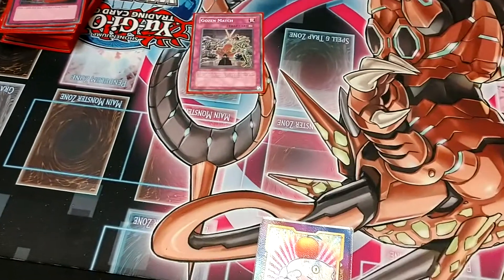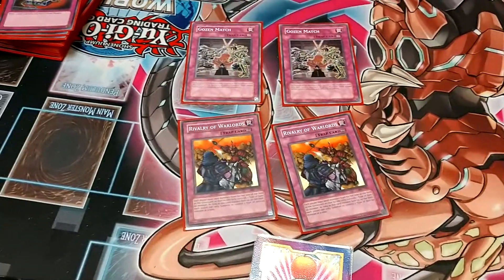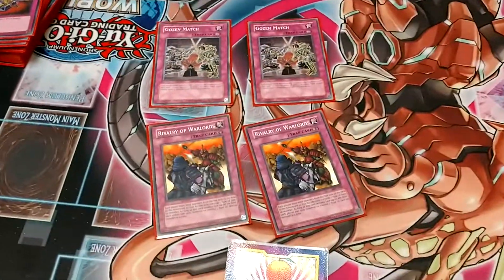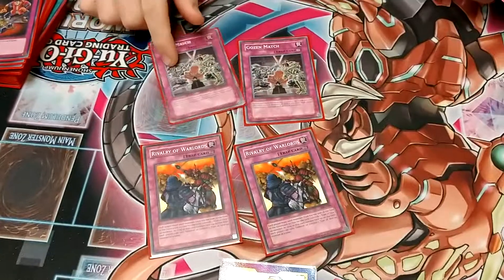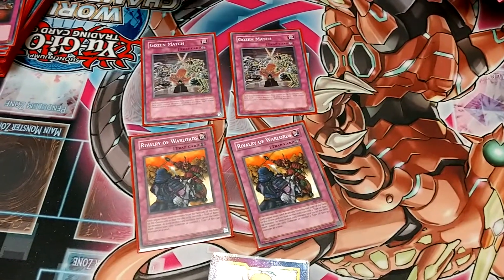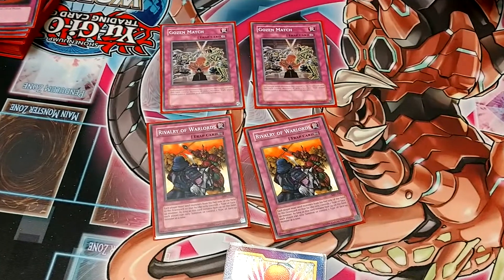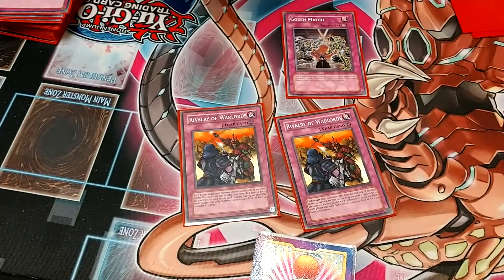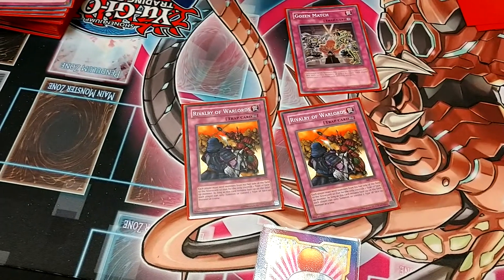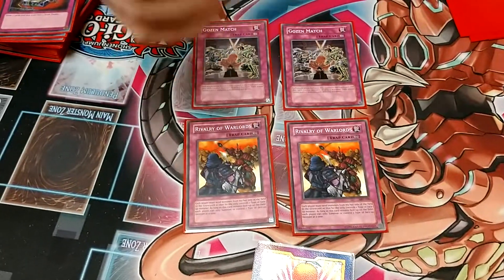MVP of the day — two Gozenmatch and two Rivalry of Warlords. These cards will just win you games. With a lot of matchups nowadays, if people are making nightmare boards or using a bunch of different engines — even Sky Striker — Gozenmatch and Rivalry are just going to be auto-wins. Good against Gokey too, as long as Trega doesn't negate.